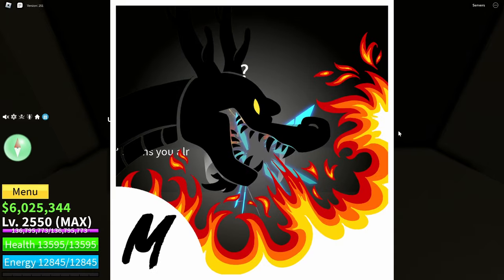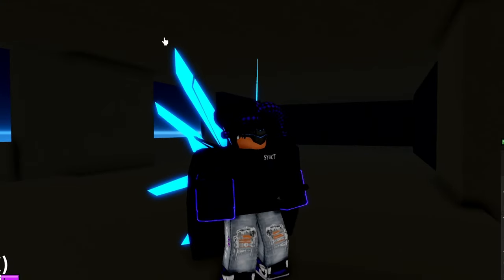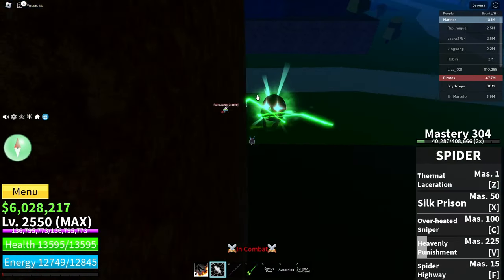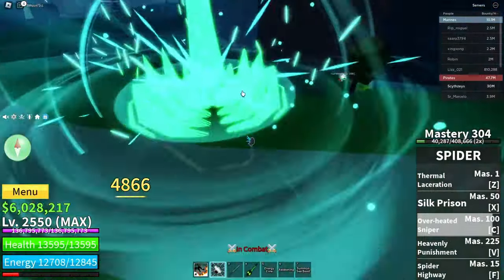We're with my boy Uzas, so we're going with Dragon Talon. Dragon Talon is pretty good and it should work well with this build. We got our first opponent with Dragon Talon — let's see how this goes. Good damage!